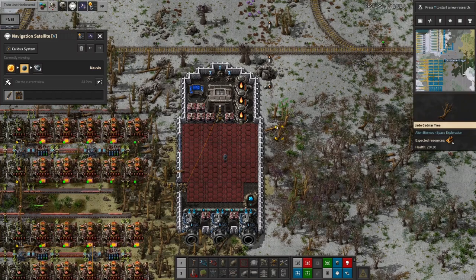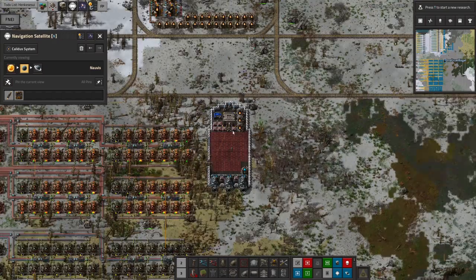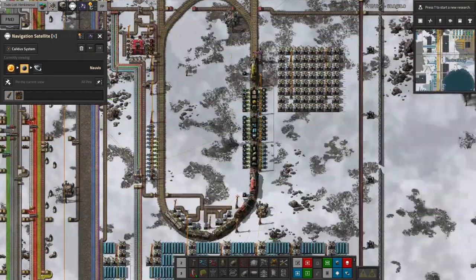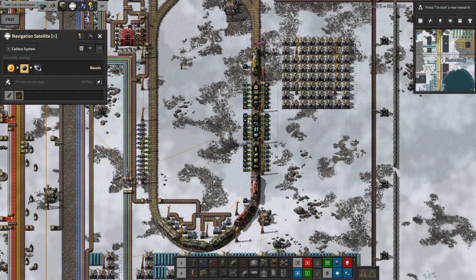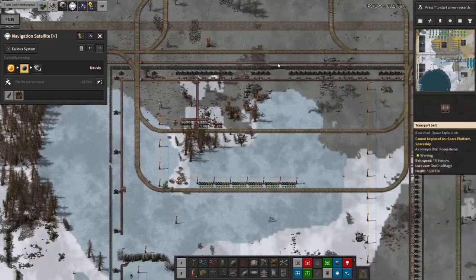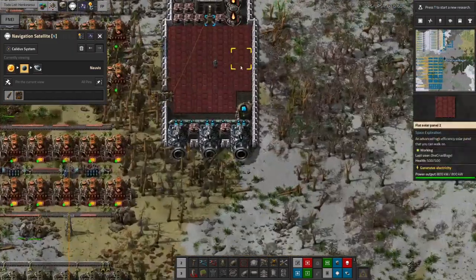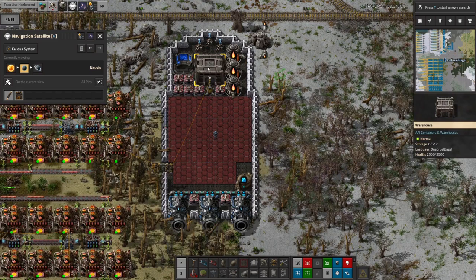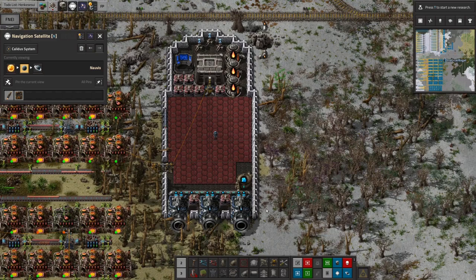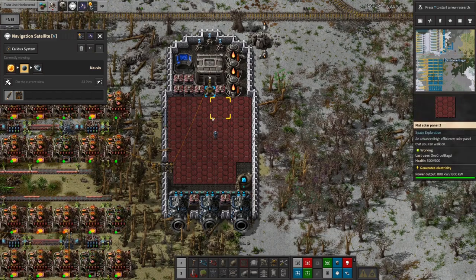In some mod packs like Angel Bob's, you have a construction train — a train where you load it up with all the things you want and it does the building for you. You can't quite do that in vanilla, but this is more like the construction train I have, where I fill it up with all the things I commonly use for whatever building projects I'm going to have and then head out to build up an outpost. This is for the same thing but around the solar system — there's a big chest here and we can stick 500 stacks of stuff in it.